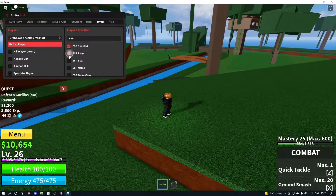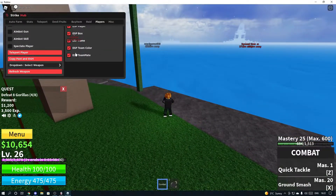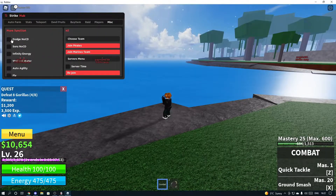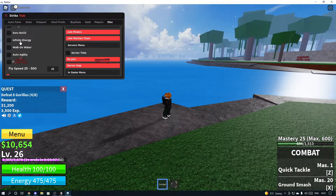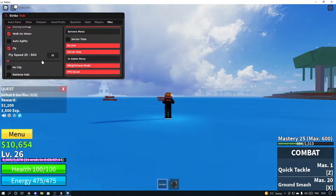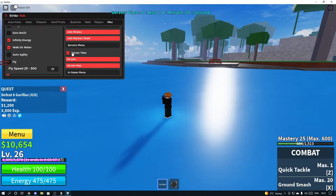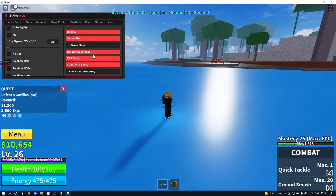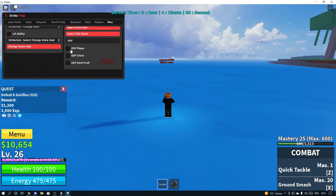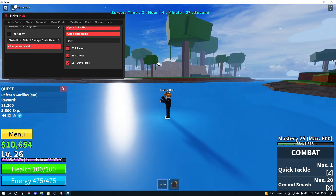You can use ESP — selecting a player shows them on the screen, and you can ESP teammates as well, or ESP everyone. In the misc section there's dodge, sorrow, no cooldown, infinite energy, walk on water, auto agility, and fly. You can join different teams, change server time, rejoin, server hop, and get FPS boost, brightness control, open your inventory, and ESP players.